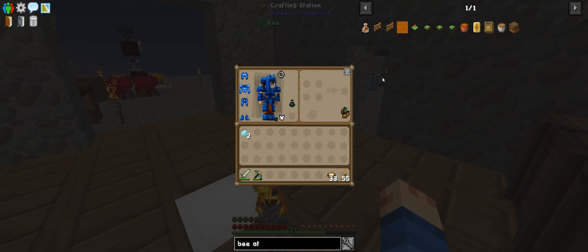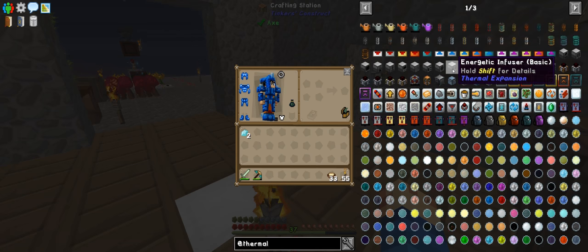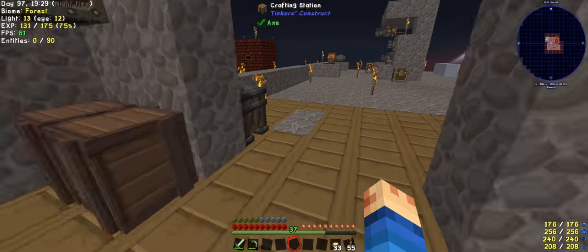I know I can't actually make all the stuff yet because we need to go to bees, but we'll be able to make a thermal expansion magma crucible. And I need some invar gears.